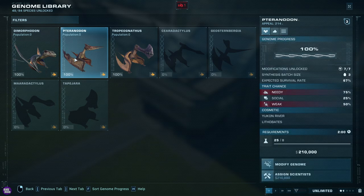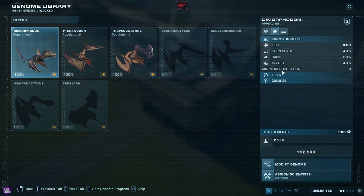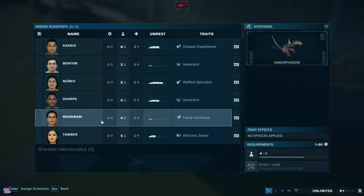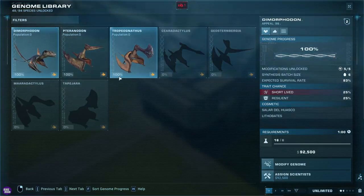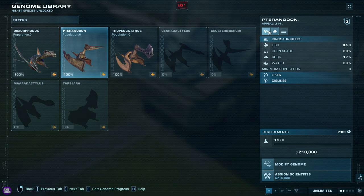So we'll start with a couple of Dimorphodons — we need at least three of them in there, we'll probably have about four. We'll whack some of them in there. We'll also put some Pteranodons in there — you need about three of them.